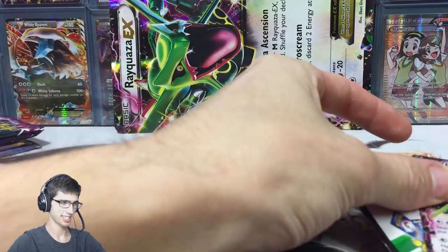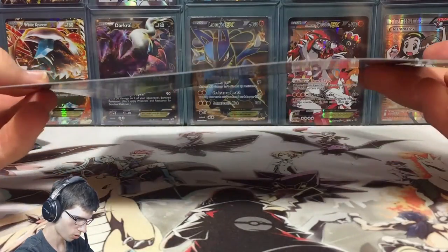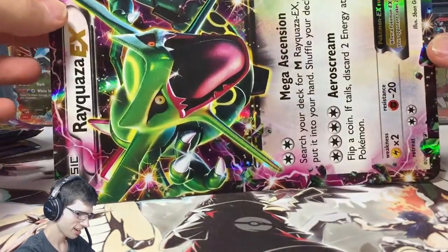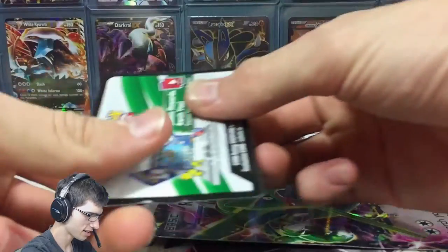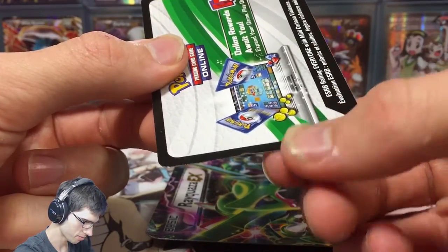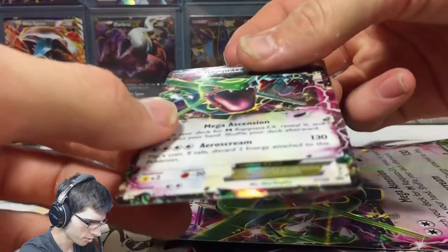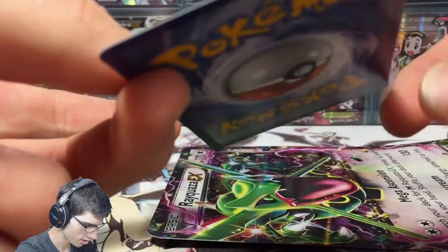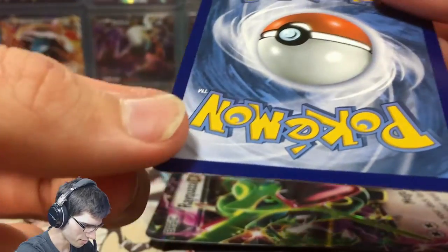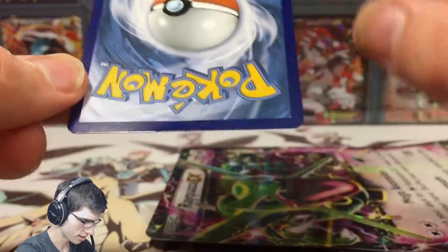Alrighty guys and we're back. Up the back there we have the Jumbo — it's a little bit bent and wonky for some reason. Same with the code card; the code card to unlock the Rayquaza online is really beaten up. You can see the bends and nicks there, and the code card is directly behind this Rayquaza EX, so obviously this is going to be a little bit beat up as well.